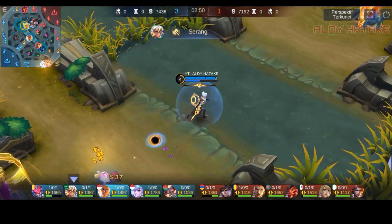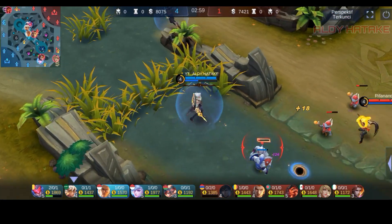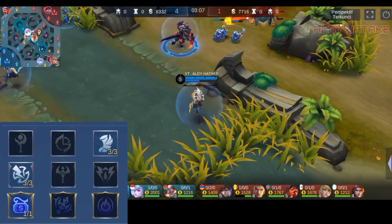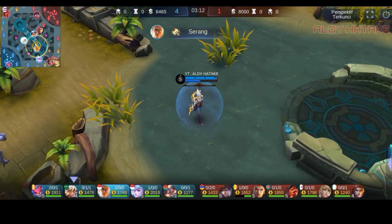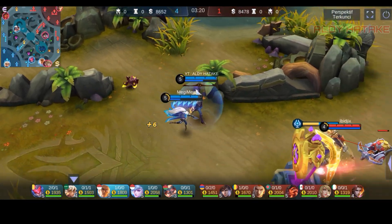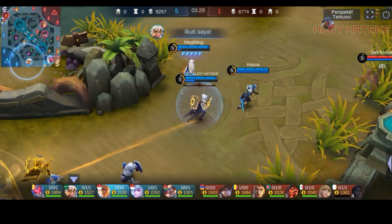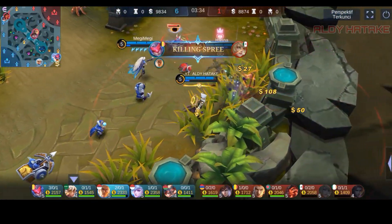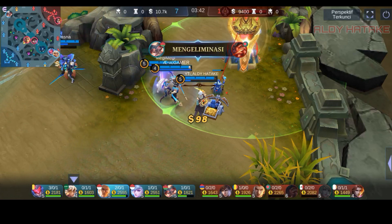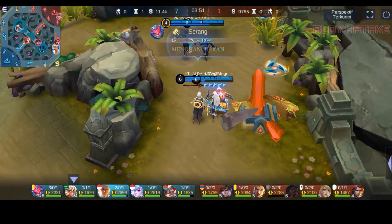Oke, dan di sini kita seperti biasa ambil sepatunya switch boots yang kita mengandalkan attack speed. Musuhnya di sini ada Valir ya. Aku pakai emblemnya seperti biasa itu 133, di mana yang pertama tuh dapetin level speed. Kemudian kita bikin dari shop ya biar kena diskon harga itemnya.